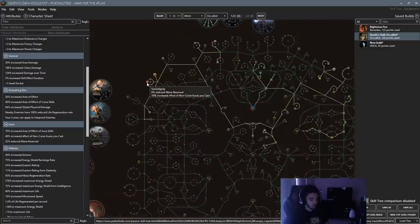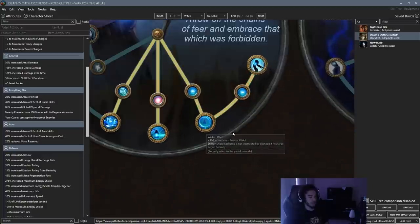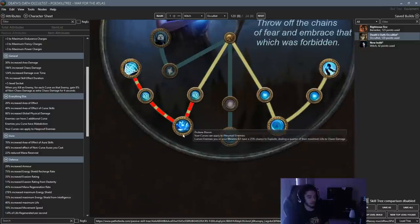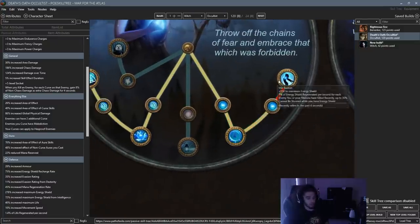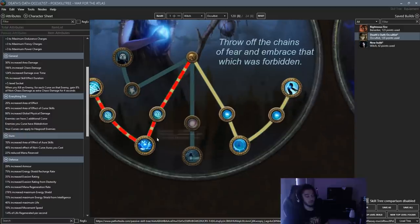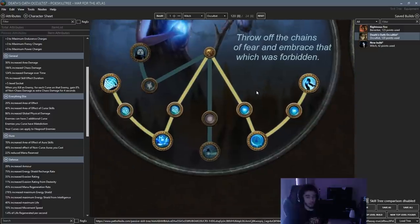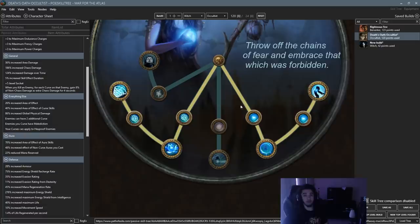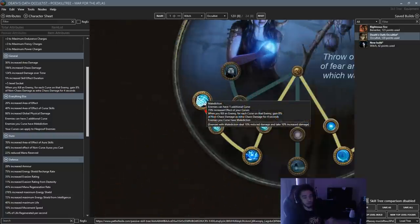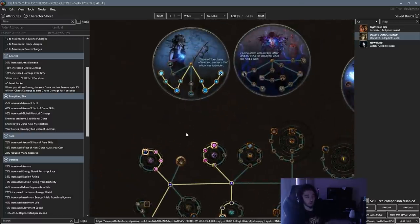Go for the reservation whenever you're ready. The Ascendancy order is really important. I would say it's better to go Wicked Ward into Vile Bastion. The defensive route is Wicked Ward → Vile Bastion → Profane Bloom. The offensive route would be Wicked Ward → Profane Bloom → Vile Bastion. But since we're leveling as Essence Drain, we want to delay Profane Bloom as much as possible because it will mess up our spreading. So we're definitely going Wicked Ward → Vile Bastion. Then once we're ready to go Death's Oath at level 62-65, we'll grab Profane Bloom and pick up the rest of our reservation nodes. After Uber Lab we pick up Malediction, acquire a Heretic's Veil, get a level 2 Enlighten, spec into the rest of the reservation, and we're good to go with the complete build.